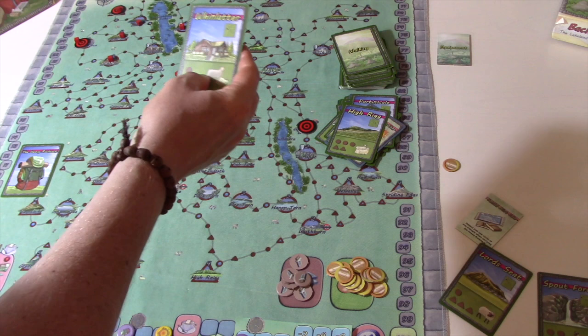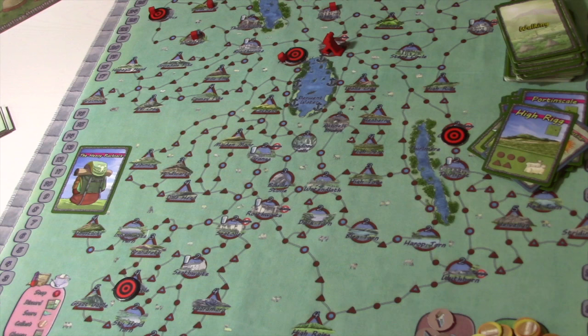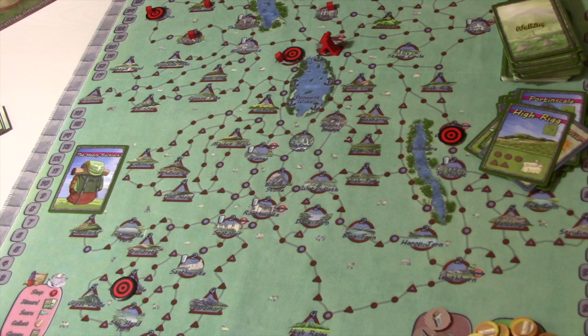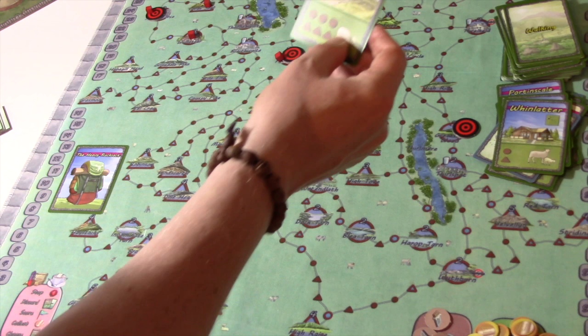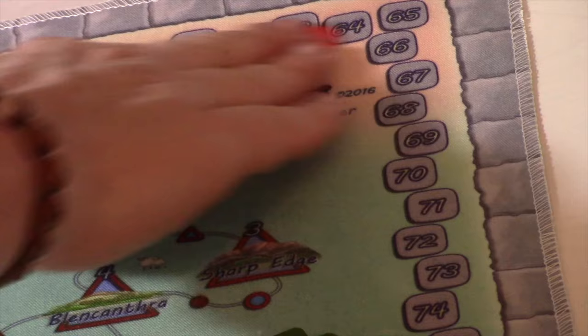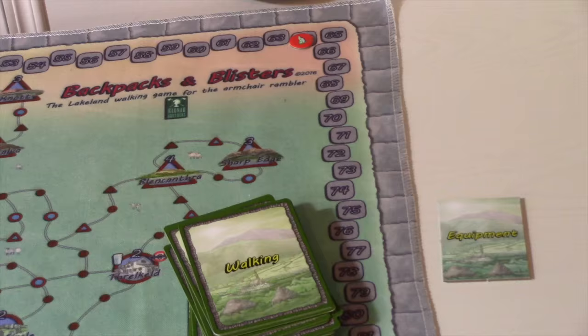Time moves up one, draw a card — Winlatter. Not so good. Now I'm going to pay a pound and get the bus up here — I could go to Seatoller, worth a few extra points, and I might get another location on the way. It's a risk worth taking. When you ride the bus you discard a card and draw a card — a good way to get rid of blisters too. Drew Maiden Moor — I like it. You get three points for riding the bus, five for using the ferry. That's a bonus three points, and I place my stone at Seatoller for two more points. We're at sixty-six.